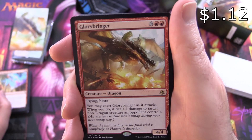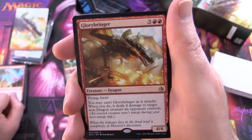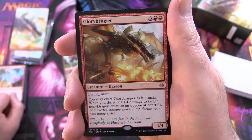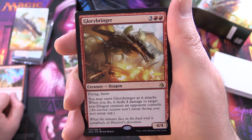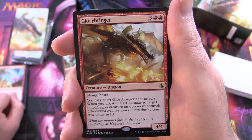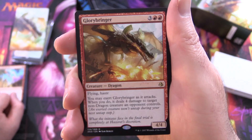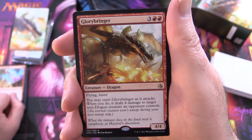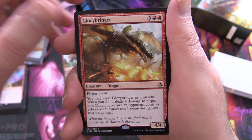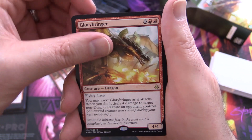Another favourite - Glory Bringer. I used to play this one in the Amonkhet days. Creature Dragon, 4/4 for 5. Flying and Haste. You may exert Glory Bringer as it attacks; when you do, it deals 4 damage to target non-Dragon creature an opponent controls. Exerting means the exerted creature won't untap during your next untap step. Four of those - awesome, that's what you need.